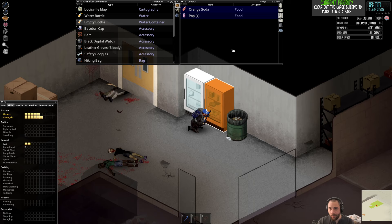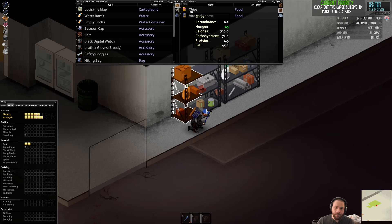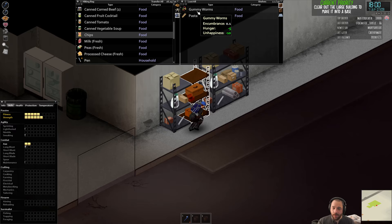Normally when I play, I use the high thirst trait, which makes you drink more often but frees up points for other things. Chips are pretty high calorie and pretty lightweight, so they're good to pack as a quick 'I'm really hungry' food. Gummy worms aren't going to fill you up in the same way.